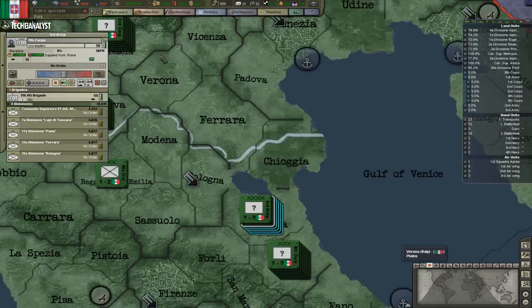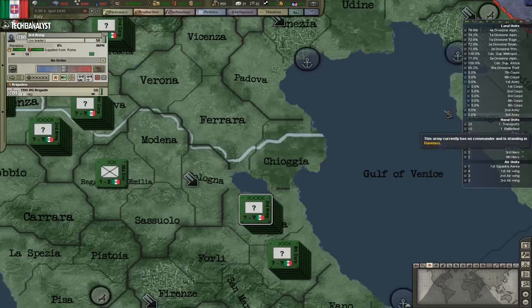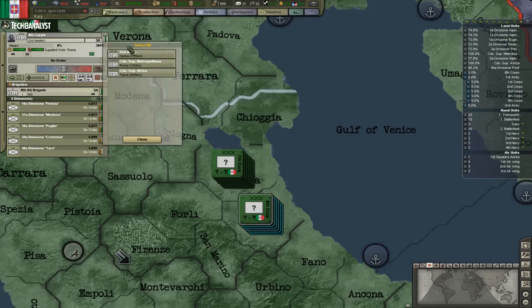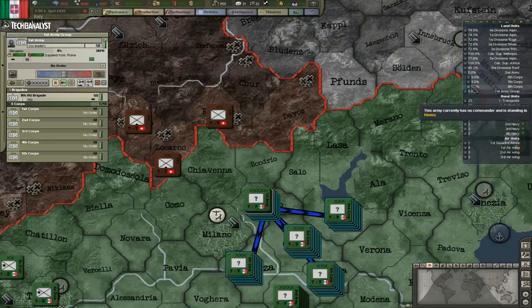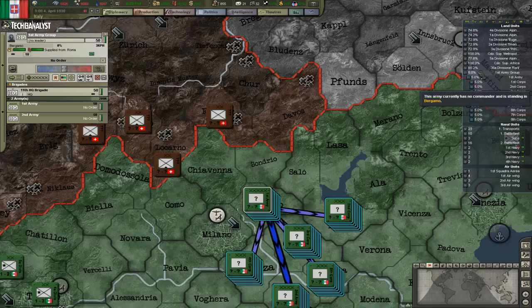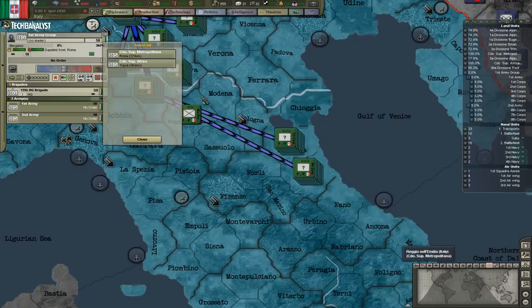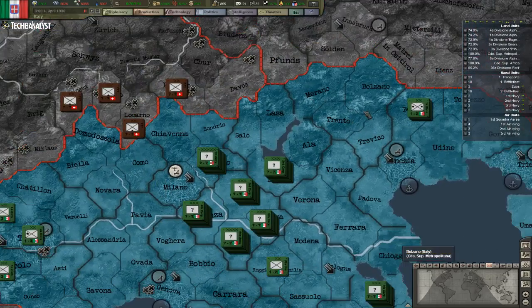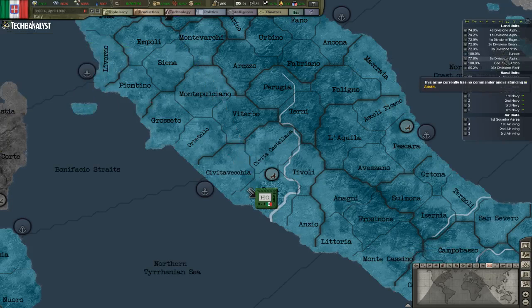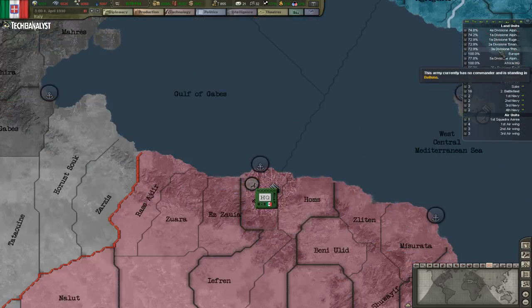That was really horrible when I had to do that before. I didn't mean to link the 3rd Army — my bad, let's delete this, we don't need it yet. Let's create another army group and match the 2nd Army to it. Now let's do the theatre map mode. Let's rename them to Europe and Africa — Europe HQ and Africa HQ.